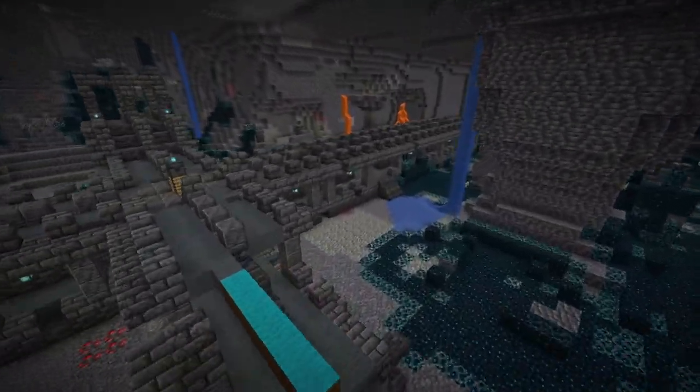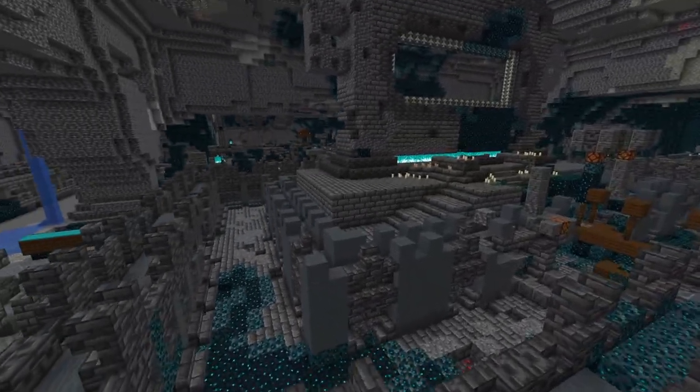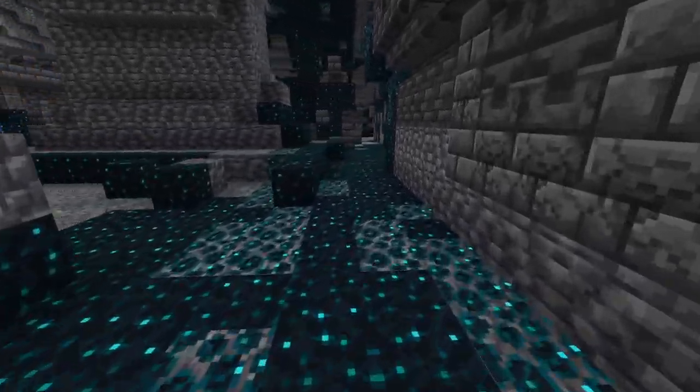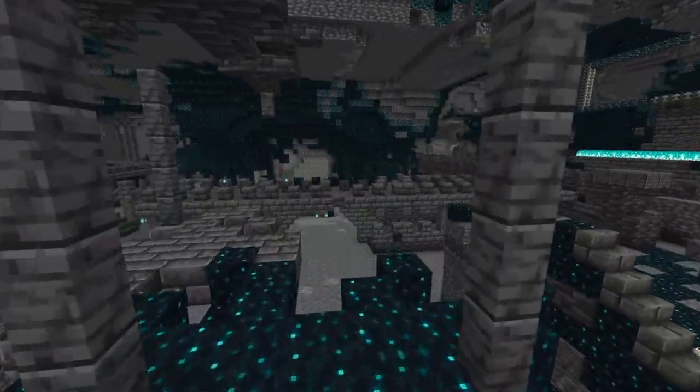Essentially, remove the water, remove the lava, remove the dangerous skulk components, and fill in any holes in the ground along with taking any ores out of the walls if you're in survival. Using some commands, I've now cleaned up a lot of the area and you can see this initial layer has very little skulk remaining — minus one area I missed — and now this place should be nice and secure.